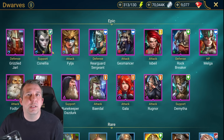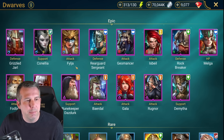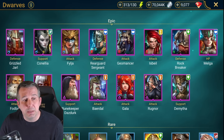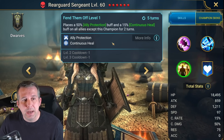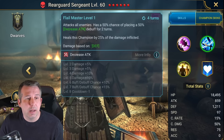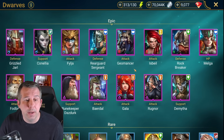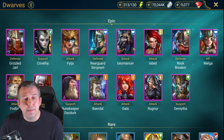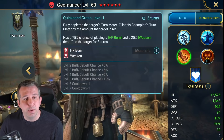Cornelia: can solo every single Doom Tower boss. Billia: pretty good for spider as a nuker and turn meter control champ. Rearguard Sergeant: great in faction wars, got ally protect, also good for clan boss for mid game teams up until nightmare clan boss for decrease attack backup and defense A1. Geomancer: one of the best epics in the game. All about late game content - you put his burn on with A3 on anything, when that enemy hits anyone on your team then they just take a ton of damage.